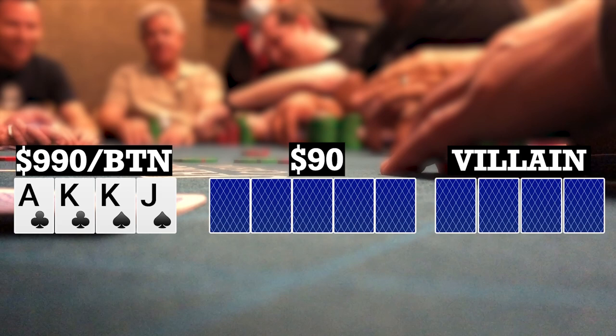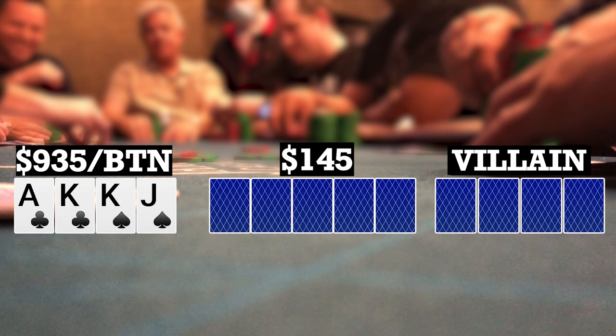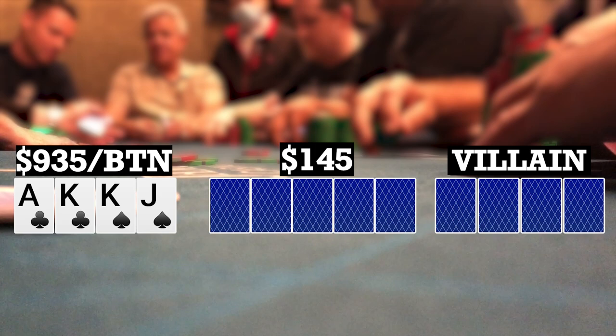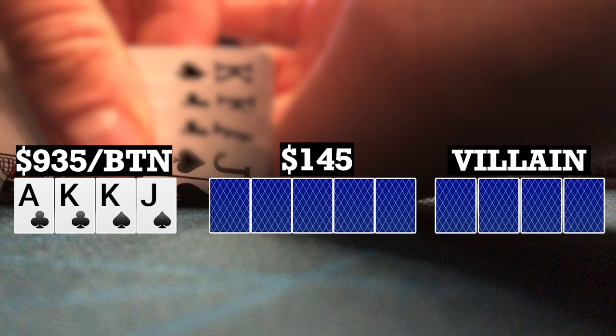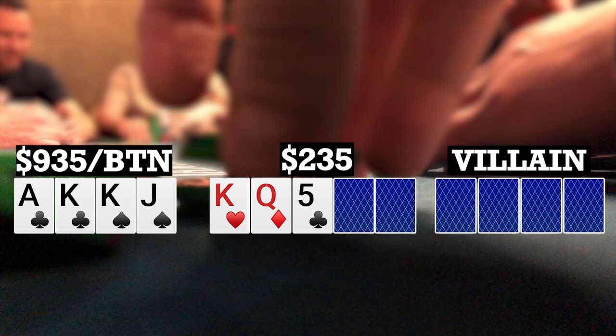Here I look down at ace-king-king-jack double suited on the button in a straddled pot. A couple limpers over to the player to my right who makes it 55. I decided to just call — one reason being Lance has been pretty aggressive, making a lot of 3-bets, so if that's the case I can go for the back 4-bet. Also this hand is pretty nutted, so I don't mind having a couple other players in there where I'm going to flop a dominant draw. So I call, and there are a couple other callers, going four ways to a flop. The flop comes king-queen-5 rainbow. Checks all the way to me. I was hoping to get more action flopping this strong, but I bet 200 and unfortunately everyone folds. We take it down.